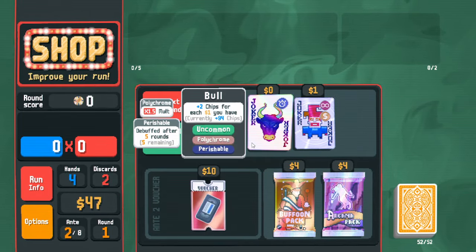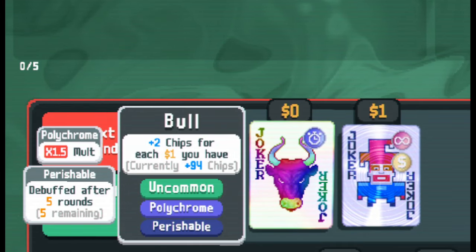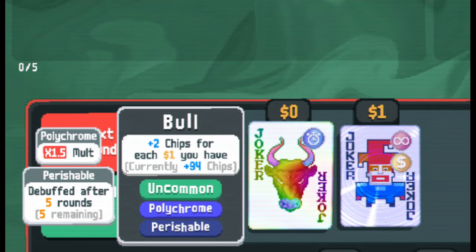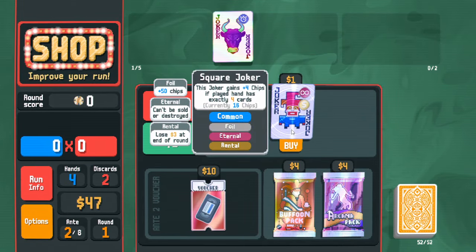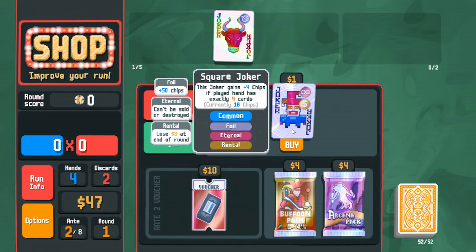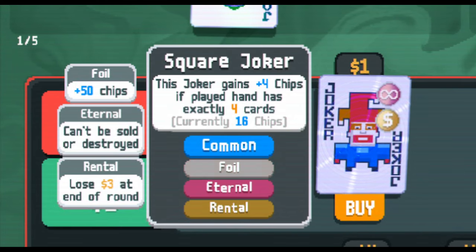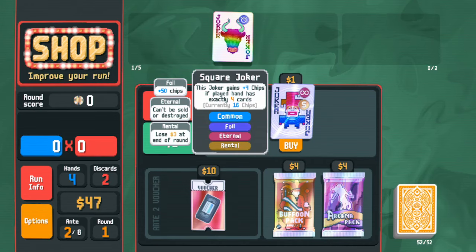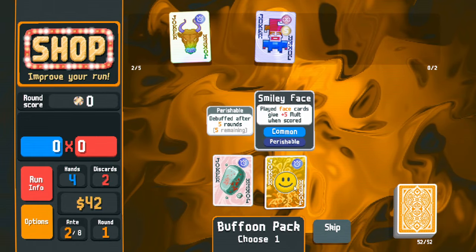A joker was made free and polychrome — that's 1.5x mult, incredible! It's perishable though so it will unfortunately not exist anymore, but it has a very good sell value. Square Joker is next to consider; it's so good early game. I'm pretty sure I have to buy even though it's rental, which loses three dollars a round — ordinarily really bad, but it only costs one dollar. I'll pick it up. Also buying the buffoon pack: Bloodstone and Smiley Face for mult.